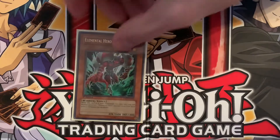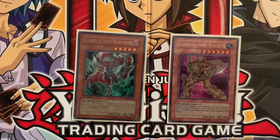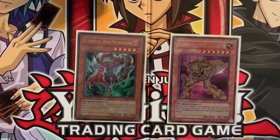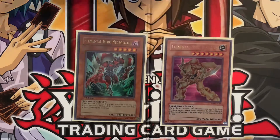We have Necro Shade as well as Blade Edge. Sometimes we have Necro Shade in the graveyard and we're able to use its effect to tribute summon a monster without actually having to tribute anything — specifically Blade Edge. Occasionally it works, but for the most part it's hit or miss. Either way, the one-off chance that you get this card out for free, it's awesome.